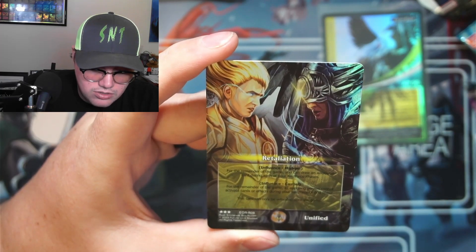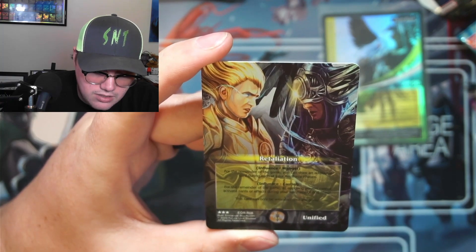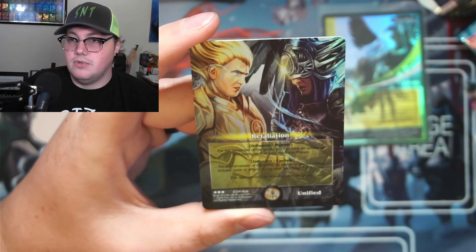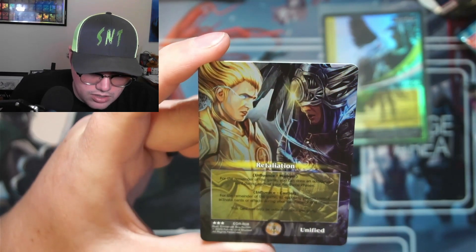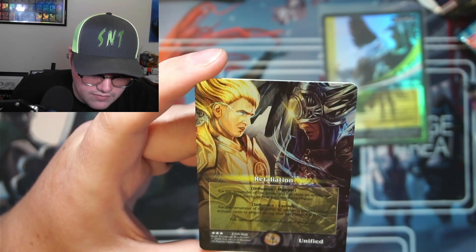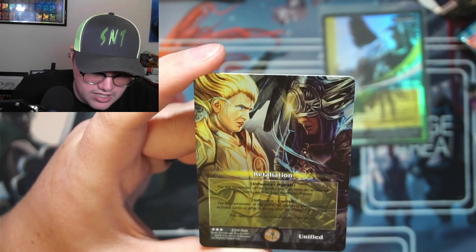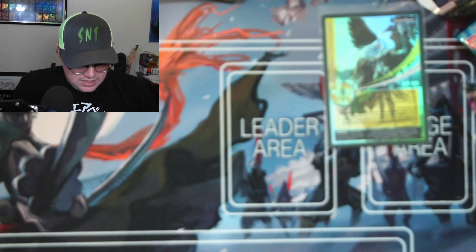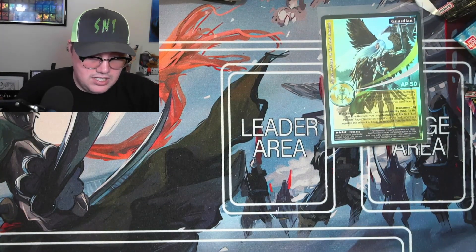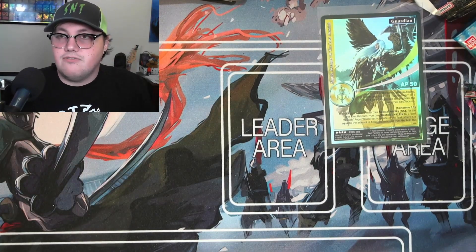It says: influence Michael — for the remainder of the game you can draw an additional card during each of your reinforcement steps. Or influence Castiel — for the remainder of the game all opposing players cannot activate cards or effects during your reinforcement or end phase. You can only activate this once per game. That's super cool.